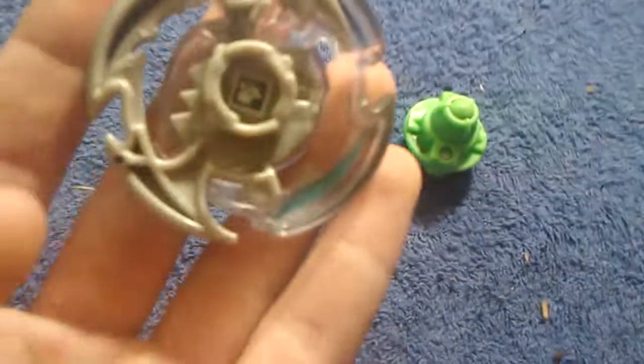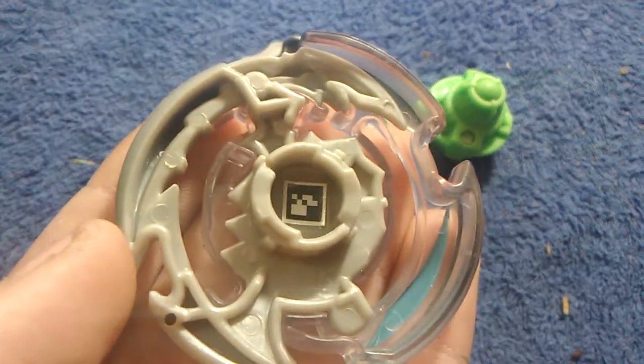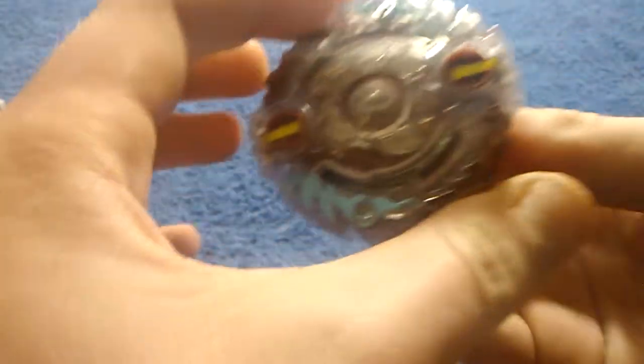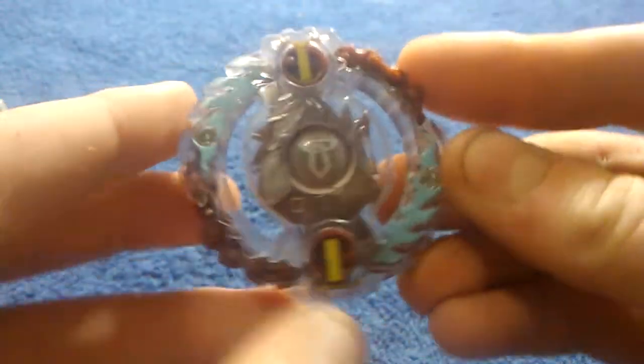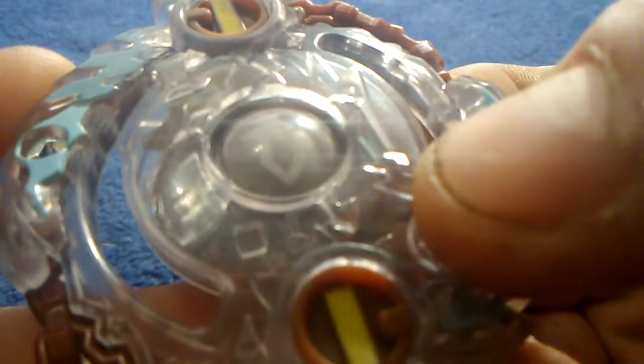Let's check out that QR code. Now let's build this beyblade together and check out Tyros. Tyros is the main new one here — this is a new Hasbro exclusive and you got this wolf right there.